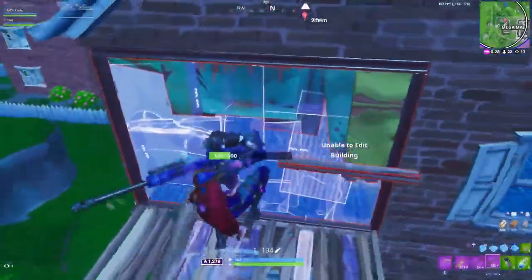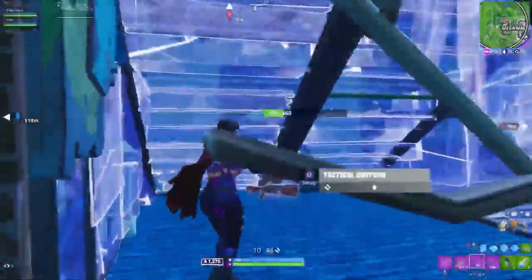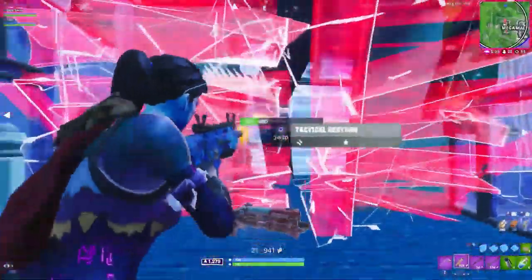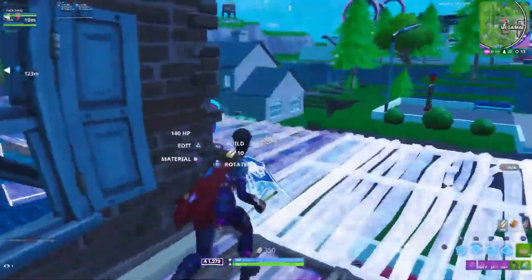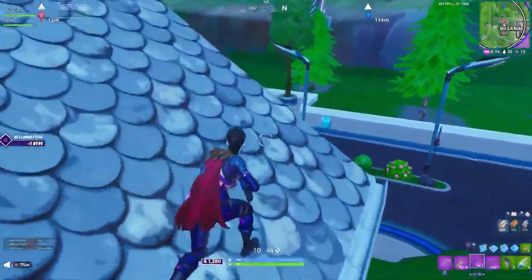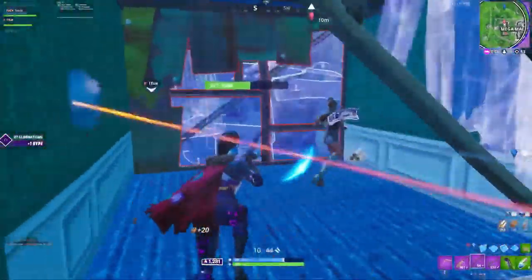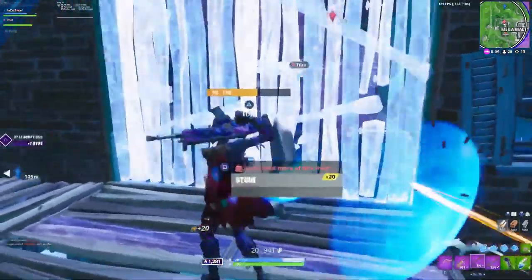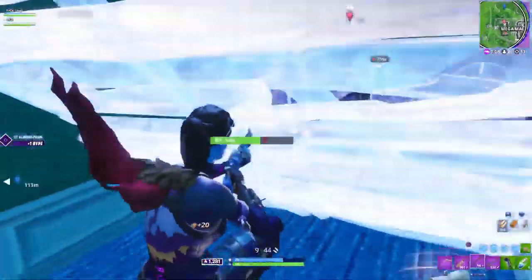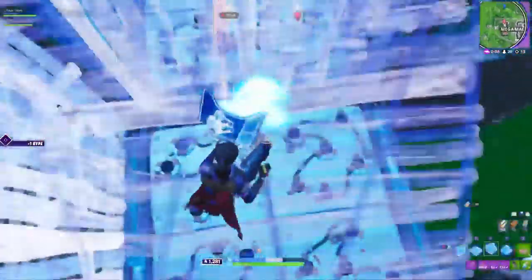Later on, toward the end of the game, Sway pulls off some absolutely insane plays. Tfue and Sway rotate to densely populated Mega Mall — there are something like four teams there as they come in. With so many players packed into such a small area, Sway changes his playstyle so that he's more protected from third parties. He does this by forcing himself as much as he can into enemy players' builds. For instance, pushing into this guy's house prevents Sway from getting shot from behind. Sway is committing to a kill, protecting himself from third party, and reacting defensively to a trap — all within the span of like two seconds. It's just so impressive how he's able to do it.